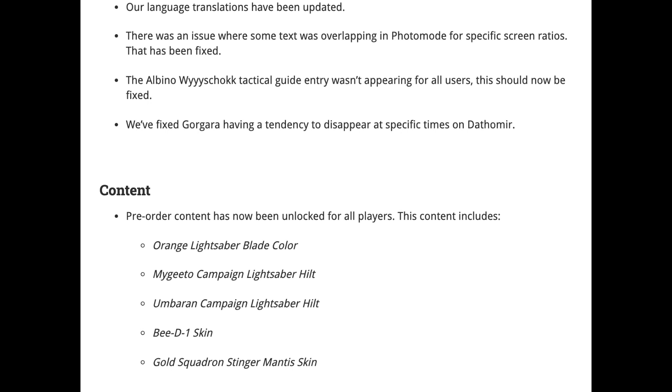Now we get into the very bad content I was talking about earlier. Pre-order content has now been unlocked for all players. This content includes the orange lightsaber blade color that I paid an extra ten dollars for, the Mygeeto campaign lightsaber hilt, the Barn campaign lightsaber hilt, the BD-1 skin, and the Mantis ship skin. I'm quite frustrated — I spent an extra ten dollars just so I could exclusively have these items and feel a little more special. It's a pre-order, not a deluxe edition, but still, we were promised the orange lightsaber color along with all the other skins as an exclusive.